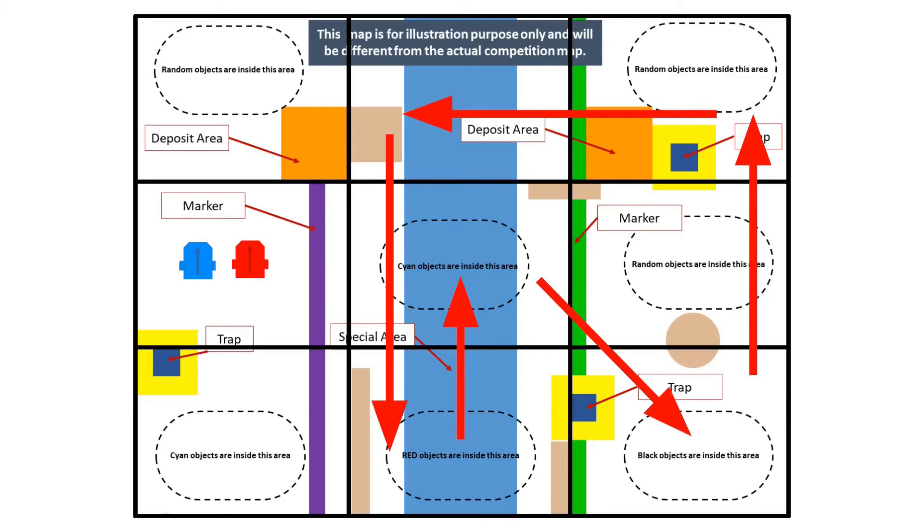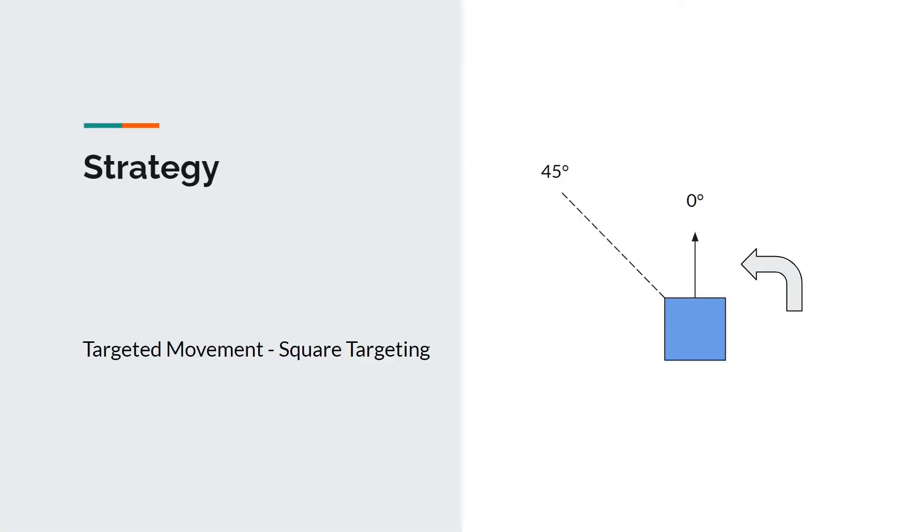Now that the robot knows where to go, how does it actually move to where it wants to? The robot uses square targeting to move in the direction of the target square. The target angle is the heading the robot needs to move along in order to reach the target square, calculated by applying trigonometry to the coordinates of the target square and the robot. When the robot is not in the target square and is not facing the target angle, an error is calculated by taking the difference between the target angle and the current angle of the robot, taken from the compass reading. Proportional steering is then used to turn the robot to face the target angle. Since wall avoidance also produces a rotation, the resultant steering rate is calculated by taking a weighted sum of the steering rates from wall avoidance and square targeting, with wall avoidance taking higher priority to prevent the robot from gliding with the wall. When the robot is in the target square, square targeting produces zero rotation.